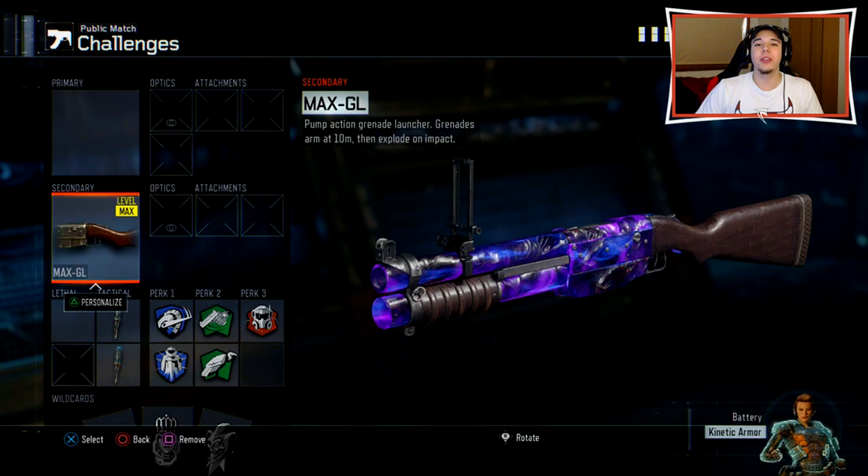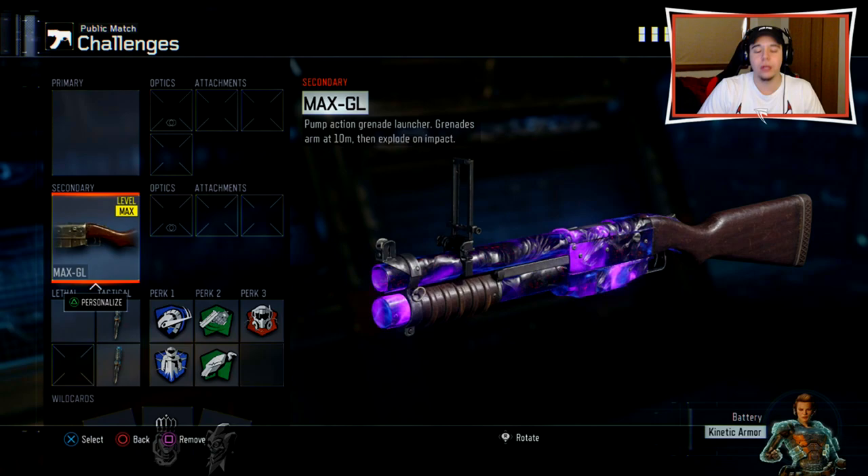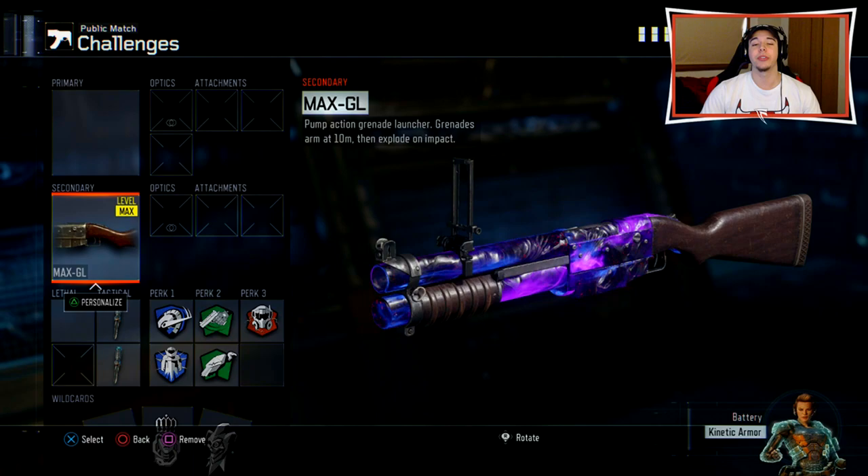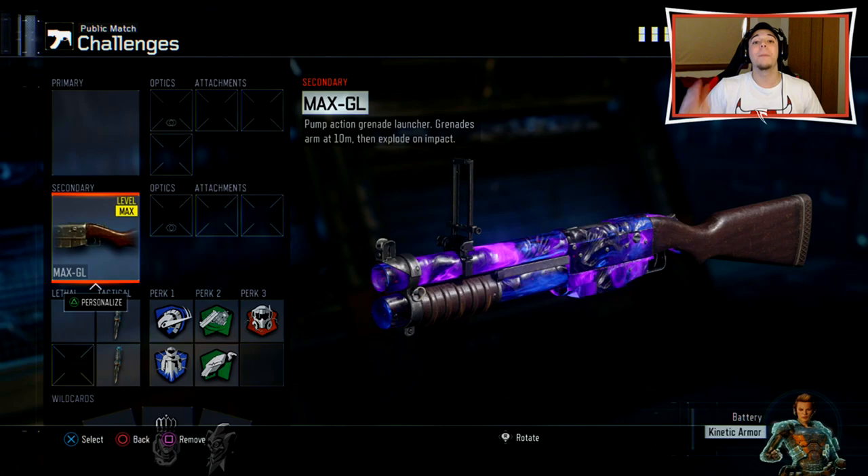What is going on guys, it's FrizzEyes and today we are going to be using the brand new DLC weapon that just recently came to Black Ops 3, the Max GL, aka the China Lake from Black Ops 1. I realized I haven't been giving this weapon enough attention. I mean, granted it is a rocket launcher, I don't think you guys want to sit here and watch me use a rocket launcher, but I'm going to try to make this just a little bit interesting.